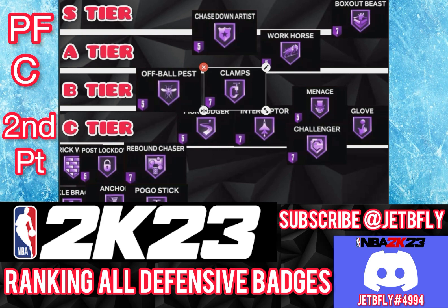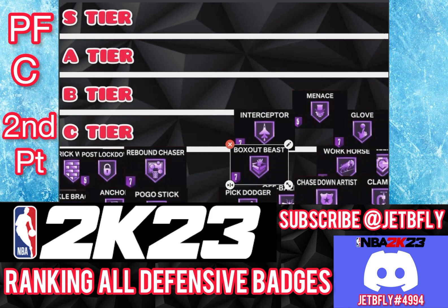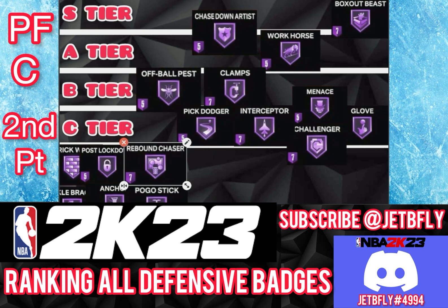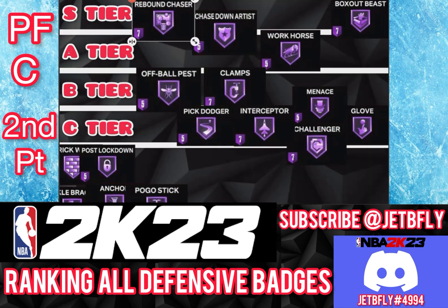The next badge is Box Out, and Box Out is a really good badge for a big. You can push it as high as you want. The sweet spot is gold — silver does the job, bronze here and there you'll see people swinging around you. Hall of Fame, it's really difficult for players to go around you. I'm going to put Box Out on S tier. The next badge is Rebound Chaser — no doubt Rebound Chaser is S tier for a big, because your job is to be down below and get rebounds. You can push this badge as far as you want.